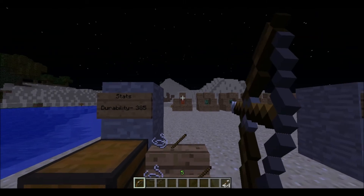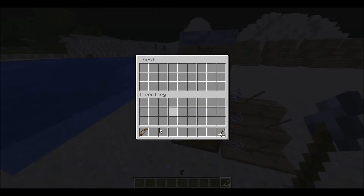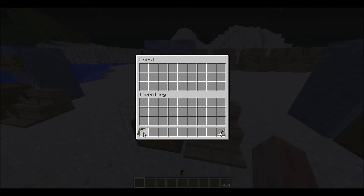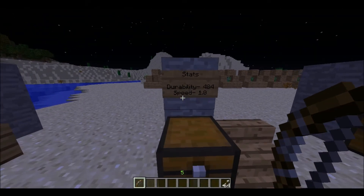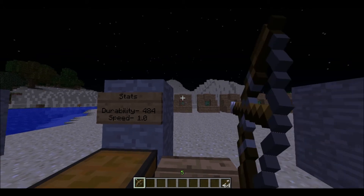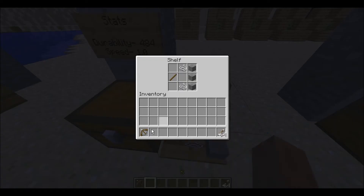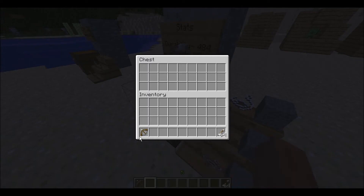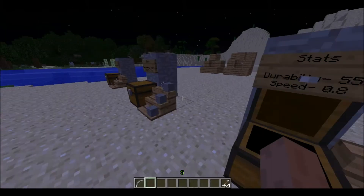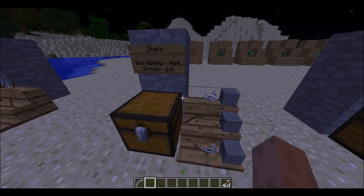Let's see how many hits it takes on the creeper — one, two, three. So that's three hits. Next we have the reinforced bow, which is just like the normal bow but it's got a higher durability. I think that was three hits the same.